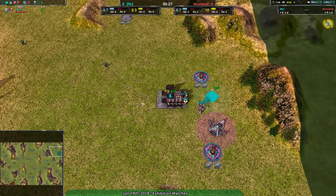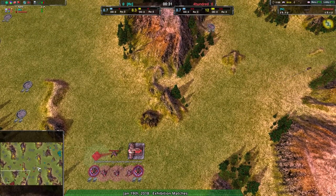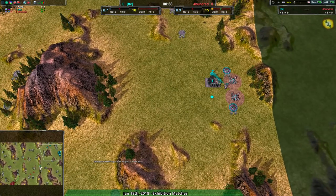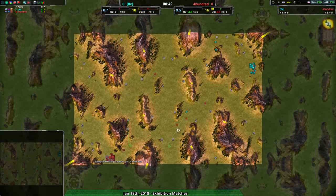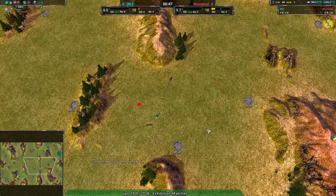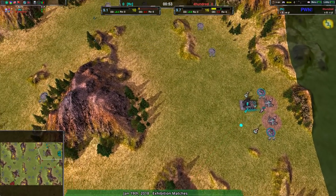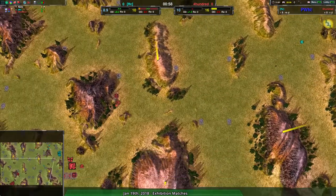FFC going for Cloakie Factory, and 400 going for rovers, which — finally we're seeing rovers on this map. The last game I casted was Shield versus Cloakie, which I found bizarre because the size of the map seemed more relevant to go for vehicles rather than bots. But in this case, FFC going for Cloakie kind of makes sense.